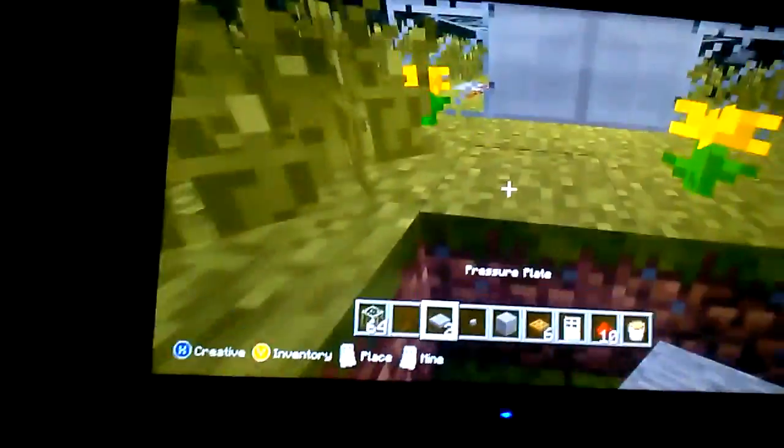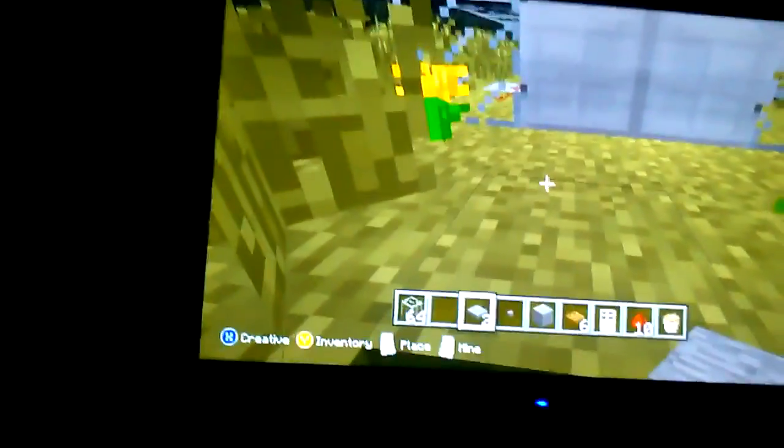And then you'd take your iron doors. Place them down like that. Then take your pressure plates and place them at the bottom of the doors, or right in front of them, like you'd usually do.